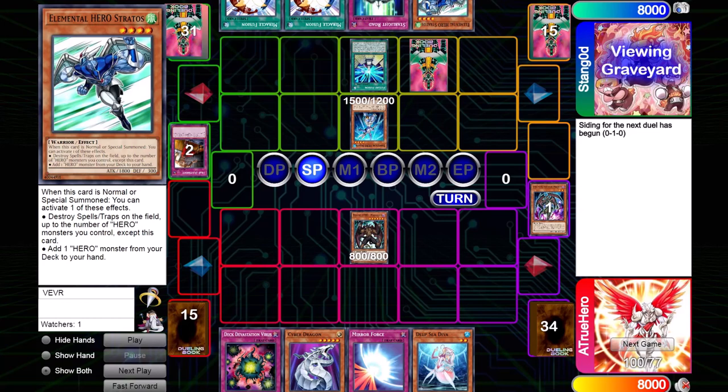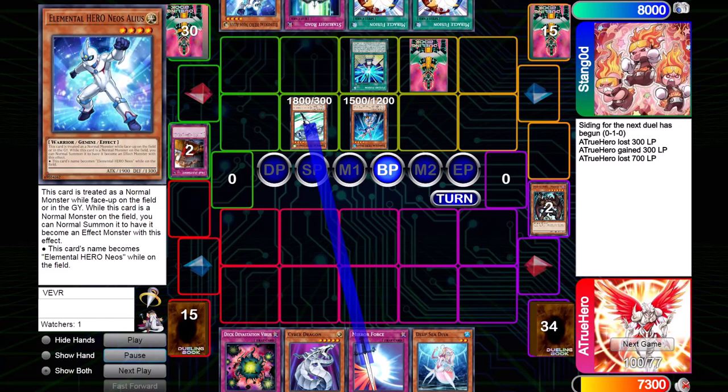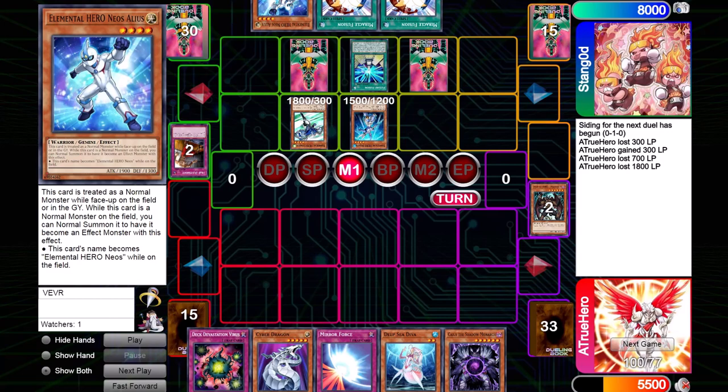My opponent summons Stratos, searches out Alias, and he's not really worried about what I can draw into. The possibility existed that I could pull into Gorz, but it's quite unlikely. He attacks direct with both. I think it was a misplay though — he was doing the same amount of damage either way if he attacked over Alias with Stratos and then attacked direct with Ocean, but the way he did it means that if I had pulled into Gorz, he would have been in a much worse situation.